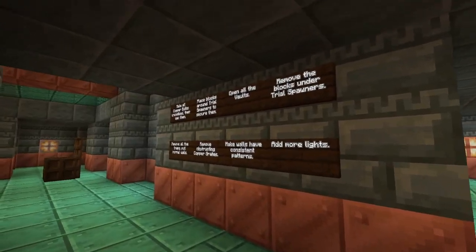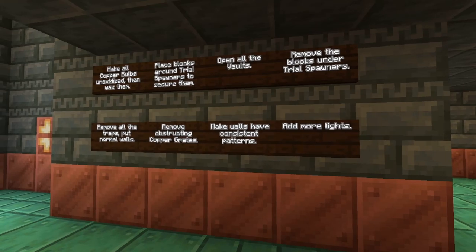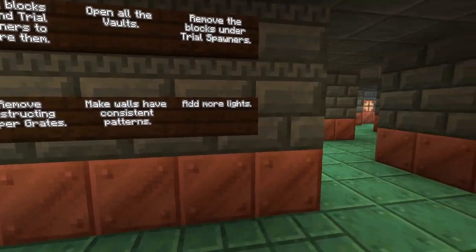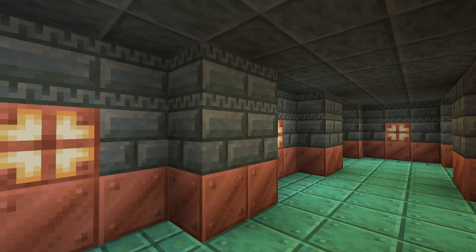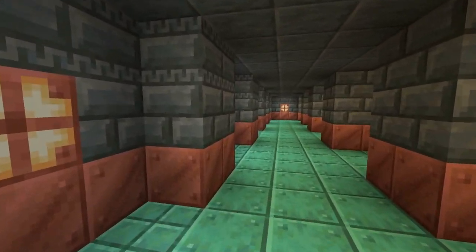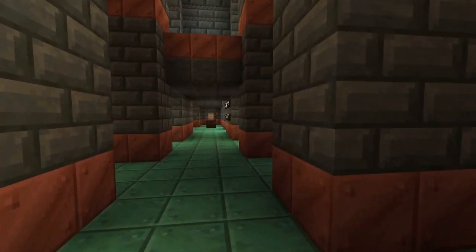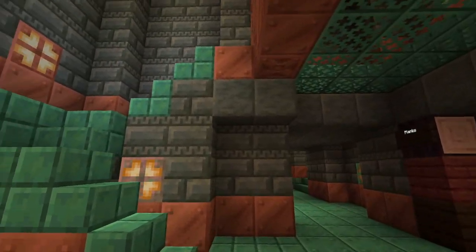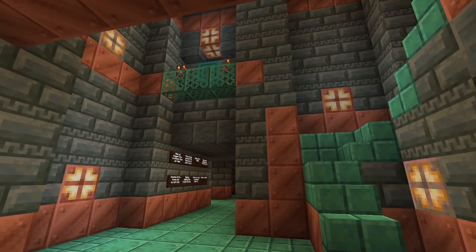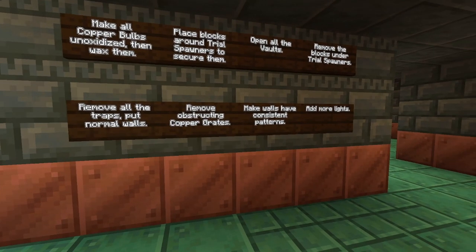After that, you need to open the vaults, because of course we might have to remove a few of them. Make sure everyone in multiplayer has the chance to open them first. Then remove the traps and put in normal walls. You can see these walls are nice and flat, and you'll get a bunch of treasure items when you remove all the dispensers. Also, there are lines of chiseled tuff bricks along all these walls, and the problem is they don't always continue through — some pieces need to be fixed. Go through and do that, but that one can be a bit vague and hard to do.